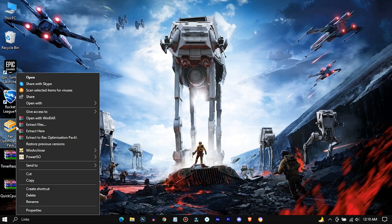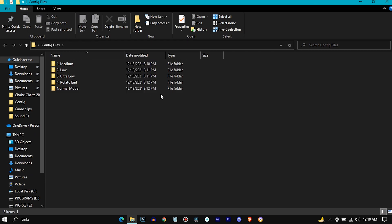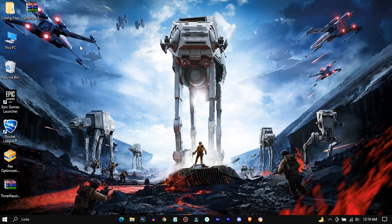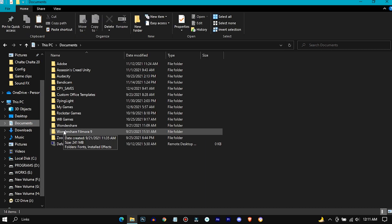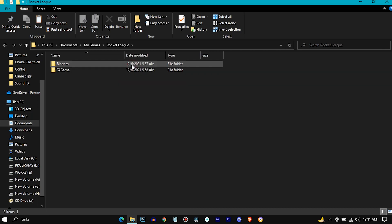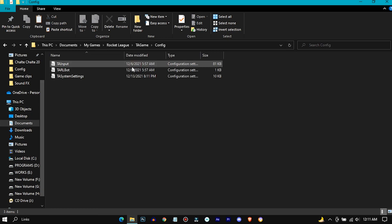Extract the Rex Optimization Pack. There are 4 config files with different configurations — choose a config file according to your PC. In my case I'm gonna choose the potato end mode, which will give the highest FPS boost. Just copy the config file and go to your Documents folder and paste it in here.